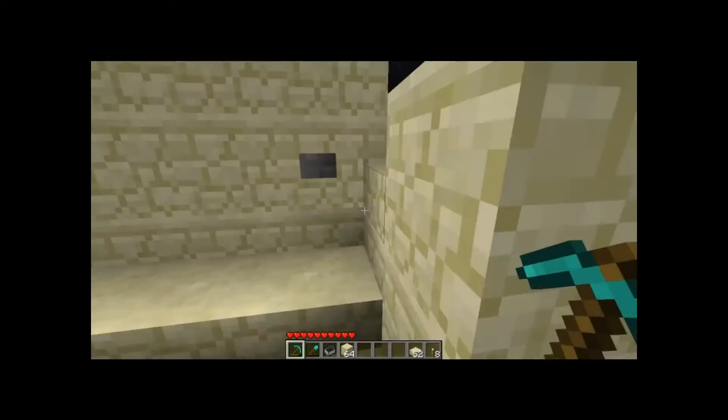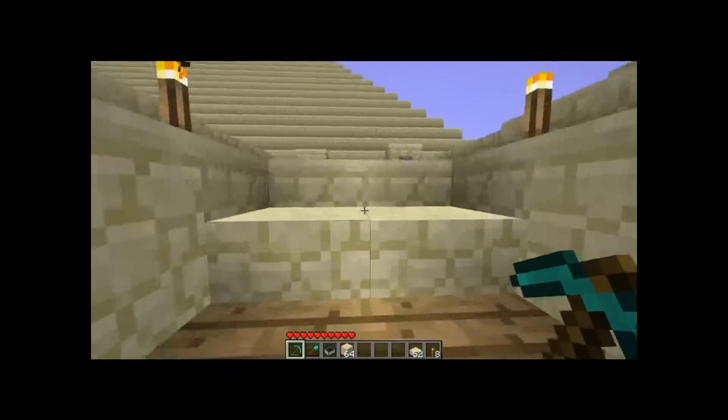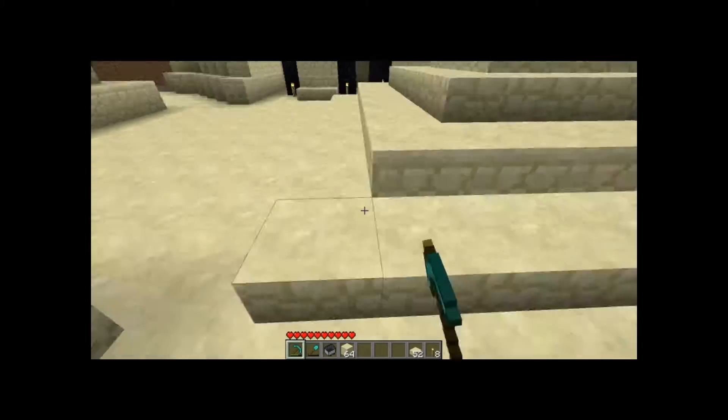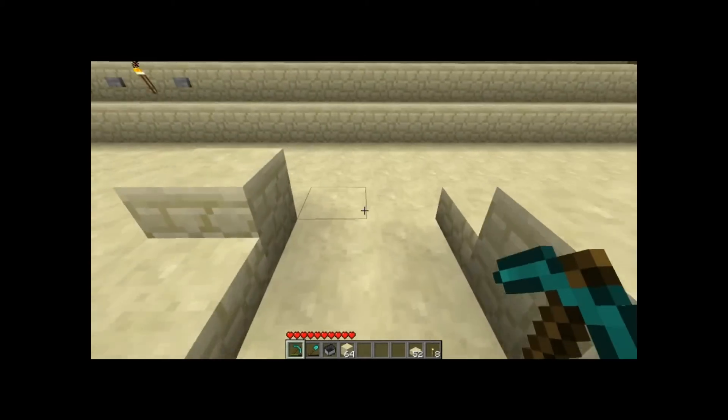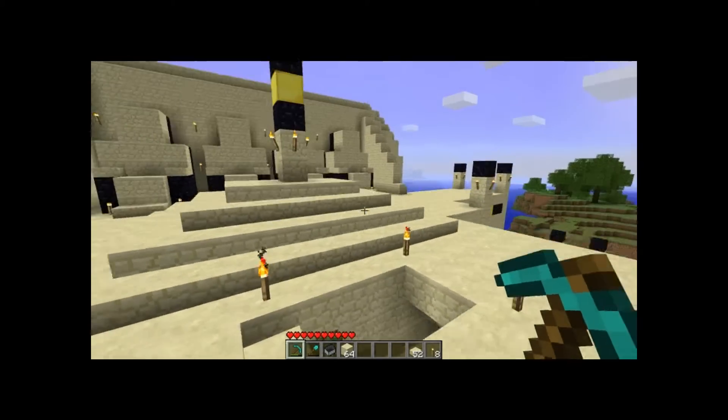This is the door that I've shown before. I changed it a little bit — I added the button over here which actually closes, and then a button here which actually opens. Previously it was over there.